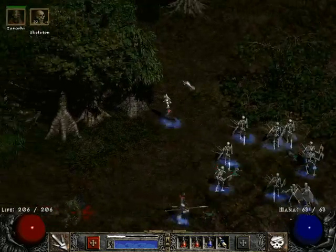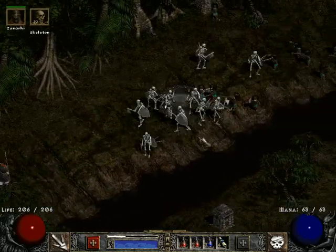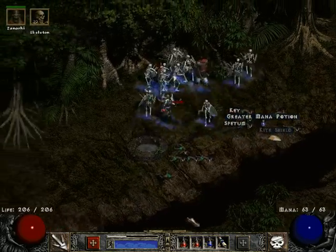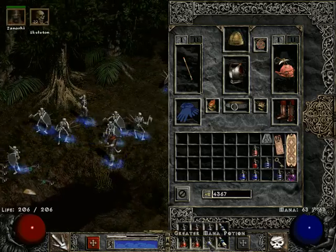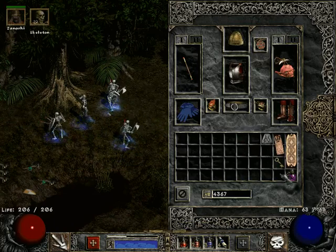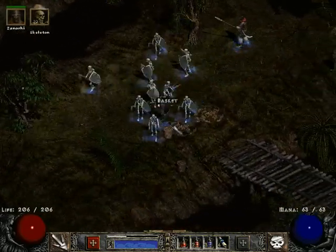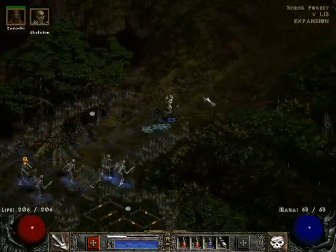I will take your money. There's the scroll of town portal that I wanted. Let's see — greater mana potion should replace that, could make that greater-greater. Probably want to replace that. Clean up my inventory. I don't know what I'm going to do with an Ith rune — I might just sell it. There's Ith-LF, which would be an okay weapon, maybe not frankly.